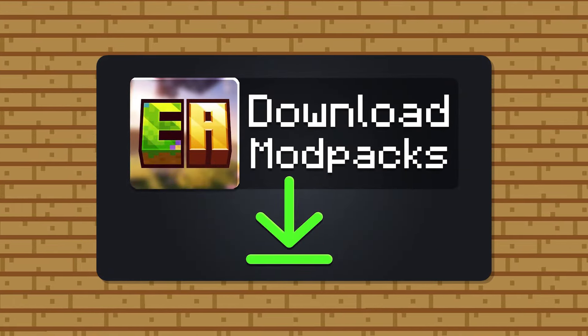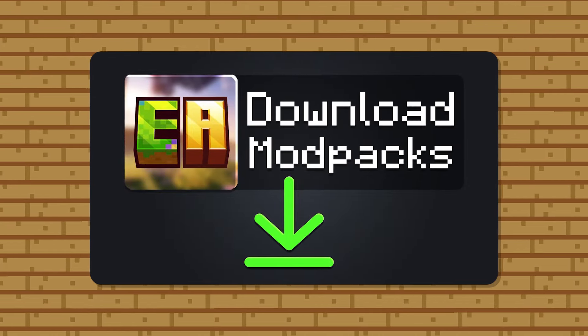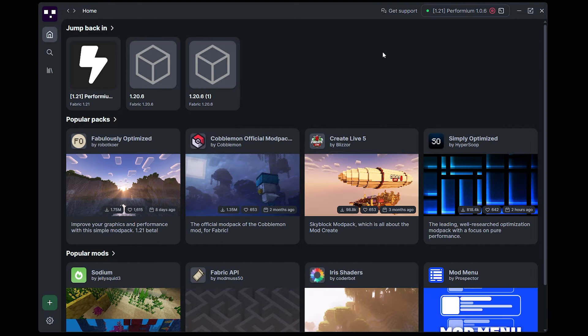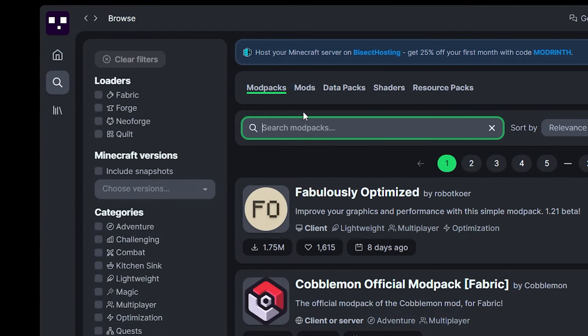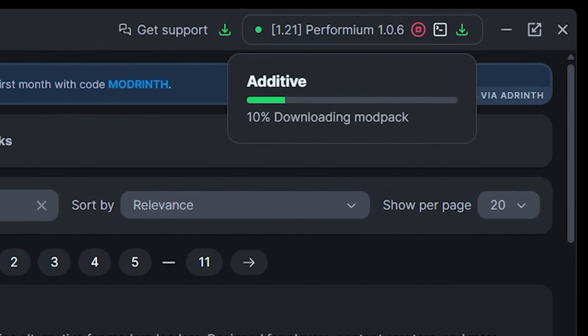I actually just released a video on the channel on how to install a modpack from a website like Modrinth, so if you don't know, definitely check it out. All you gotta do is either download the Modrinth app or another Minecraft launcher that supports the installation of modpacks through Modrinth. Then the only thing you gotta do is install it, log in with your Minecraft account, and after that, when you go to Browse and type in Additive — there it is. You simply click on Install, and boom, done.